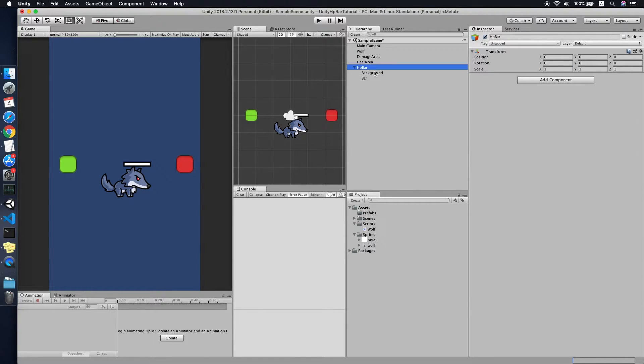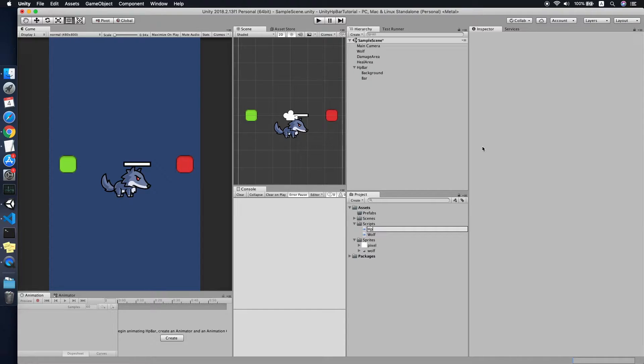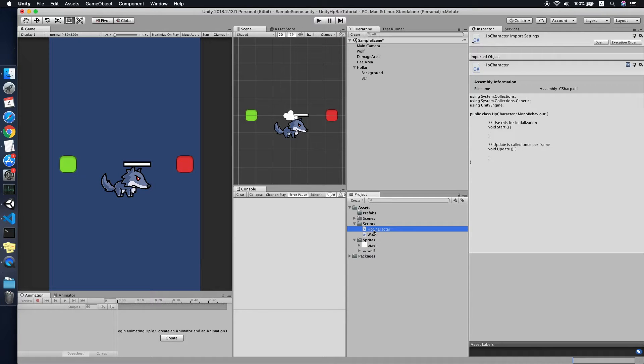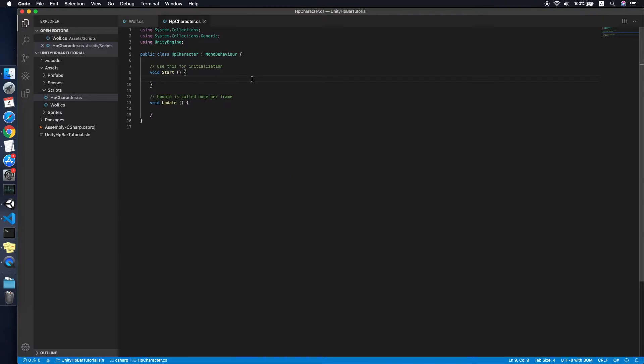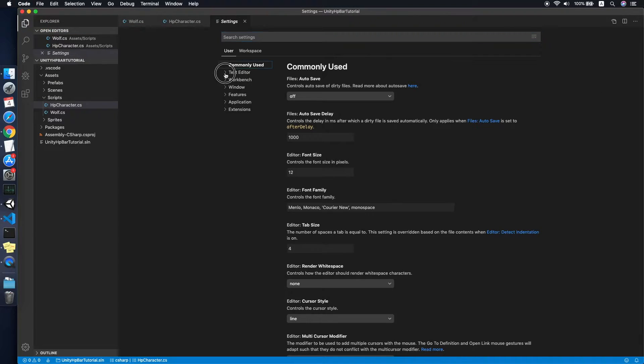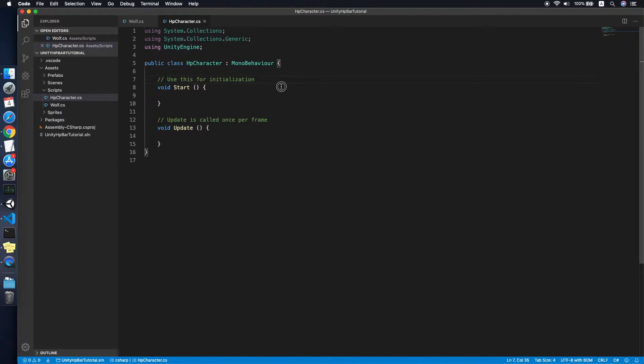Go to the scripts folder and create a new script called 'HPCharacter'. We will create an abstract class for this character script to be used by all characters in your game. Make this an abstract class.